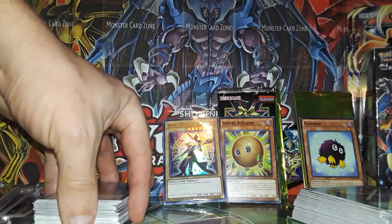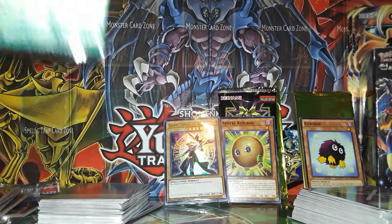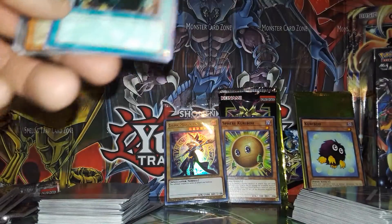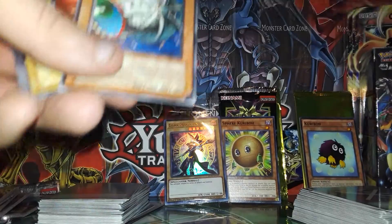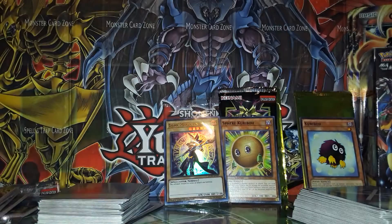Now for the one pack we're not guaranteed anything in — we got a Spell Ruler here. Let's see if we can get a pull out of this. Spear Cretin, Peacock, Eternal Rest, Giant Grenade — super rare, sweet, I'll take that — Cyber Jar as the rare, Typhoon Number Two, Rising Air Current, Snake Fang, and Minar.